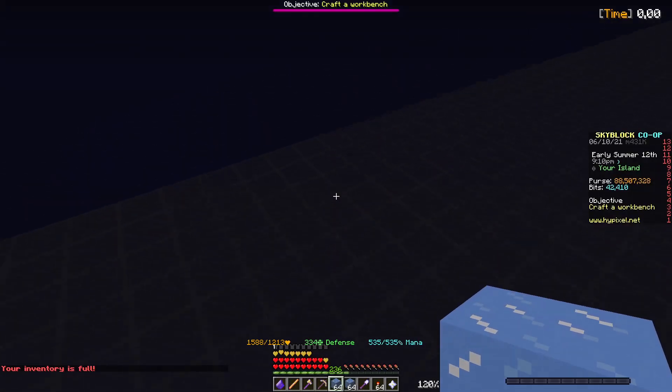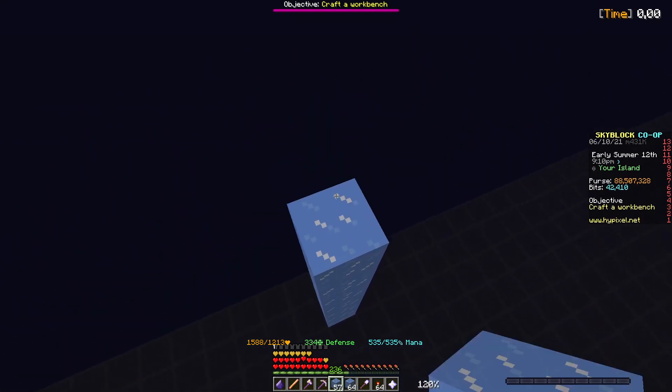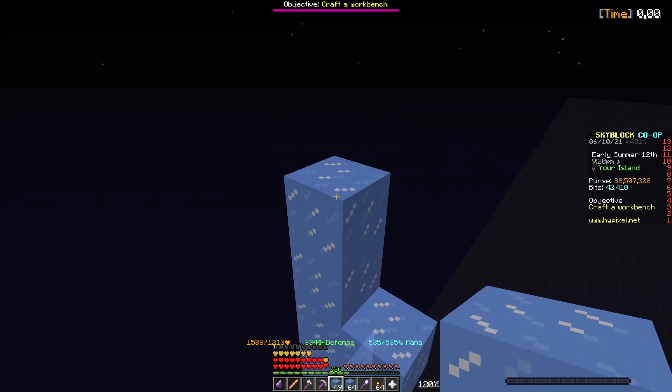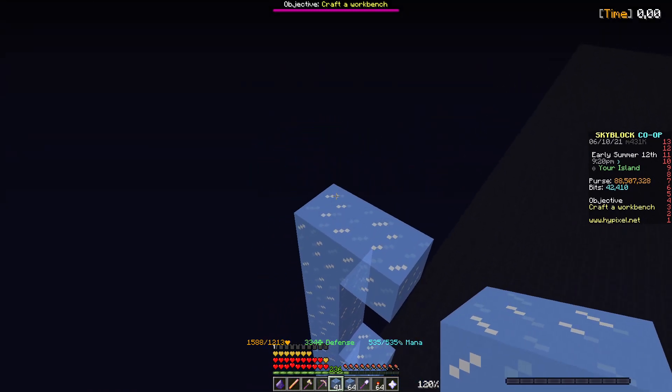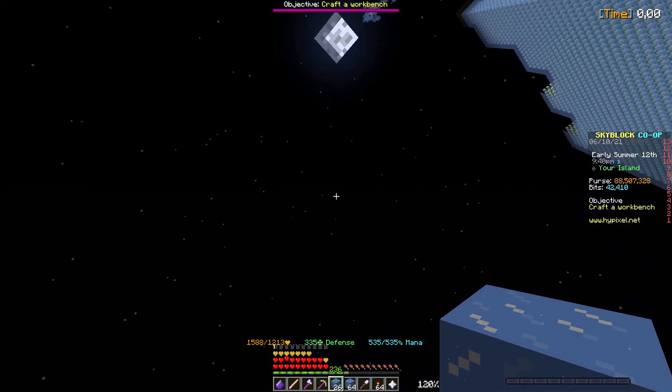After you do that, you want to start with the frame of the farm, leave like 10 blocks for the collection system, and then start making 1 L for 1 layer — which represents the L you take for thinking you'll be able to handle building another layer. 1 layer is 3 blocks high, and you do that until the max height or whatever you want your farm to be.